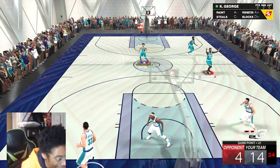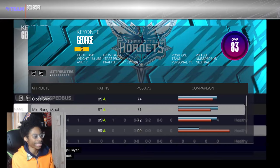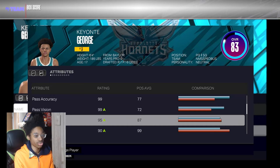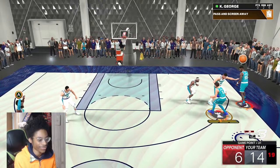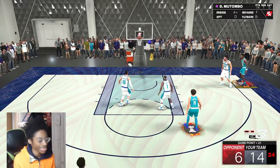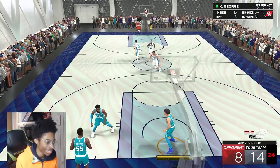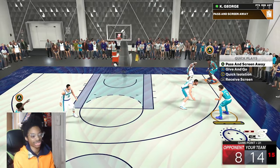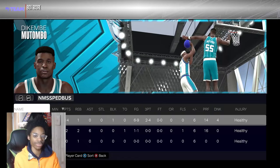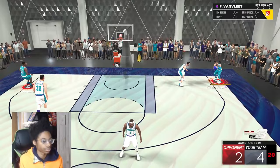Mutombo greens - look at that, we banged two three-pointers in this game! The key shoe I gave him: a pass accuracy, pass vision, and pass IQ shoe - plus three on Gold Vision because I didn't have a Hall of Fame one. That's how it helped me bang threes. At first we weren't hitting them, but after the shoe it's working. We banged two with Kevante and shot two-for-four overall - pretty decent.